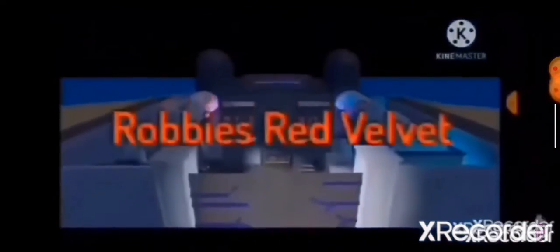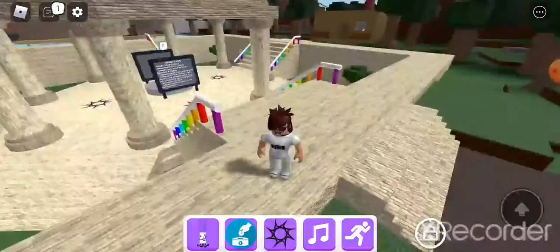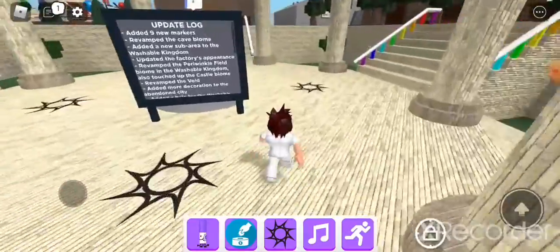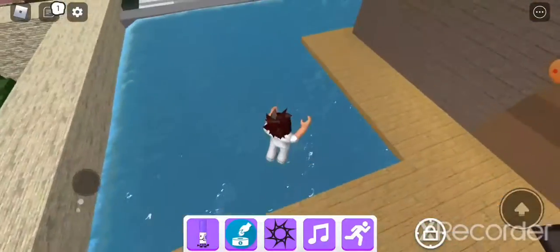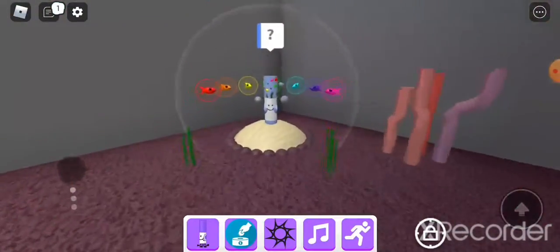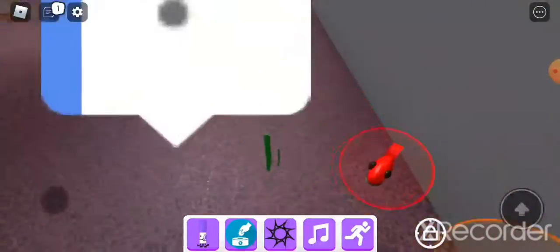Hey guys, welcome to another video. We're going to find the markers for the nine new markers in this new event. First, we're doing the ecosystem marker. You want to come all the way over here to the leg part, and then you want to dive down. There's going to be the ecosystem marker right here. Talk to it, and it's going to want you to collect all nine of its little fishy friends.